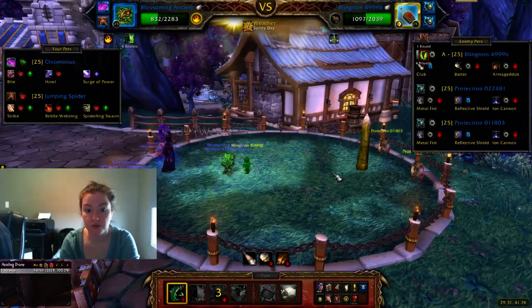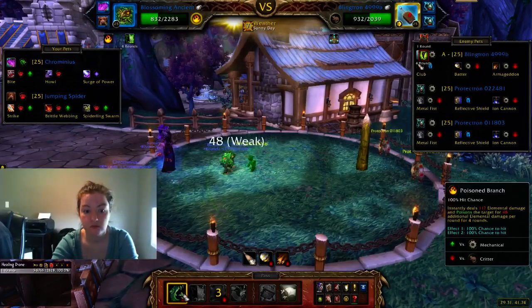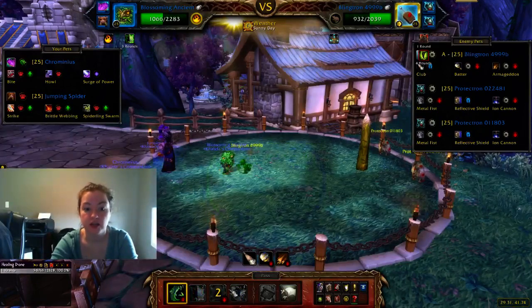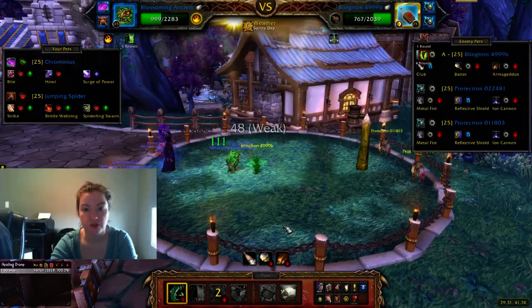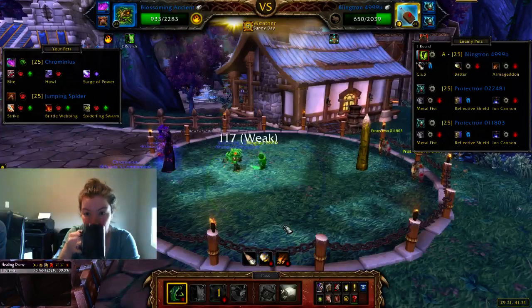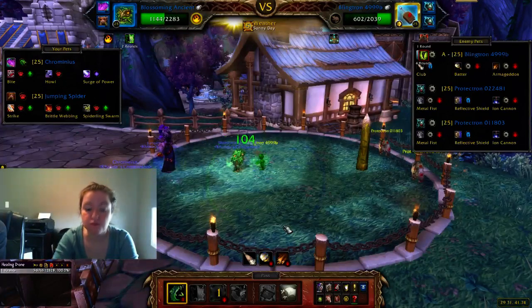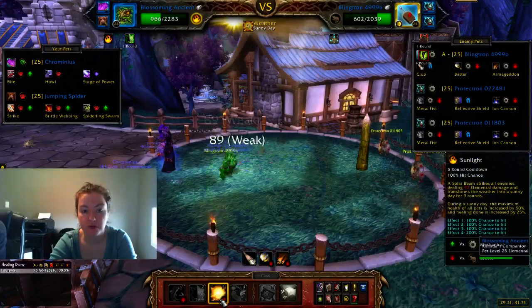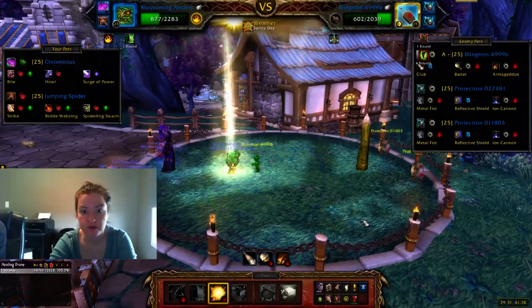Just keep spamming Poison Branch, then play Sunlight on cooldown, then Photosynthesis, and go back to Poison Branch. You're just going to keep doing that over and over until they're all dead. You definitely want to put Sunlight on cooldown — that's kind of the important part of this strategy.